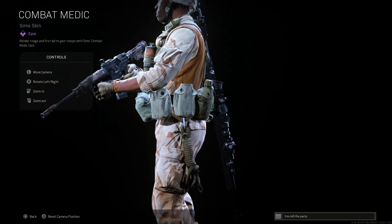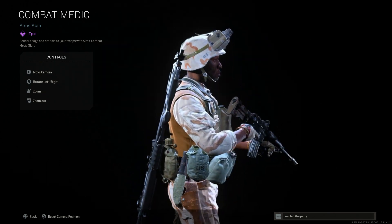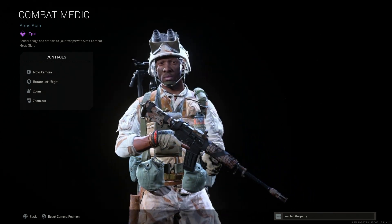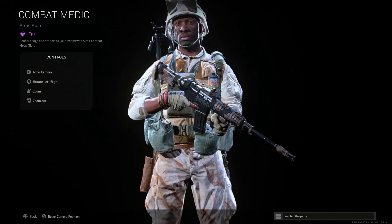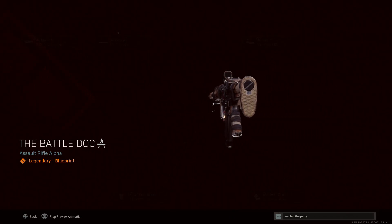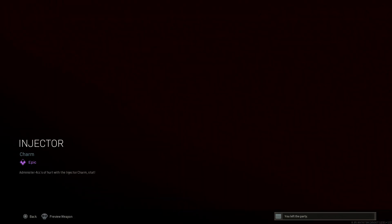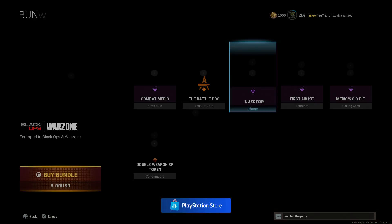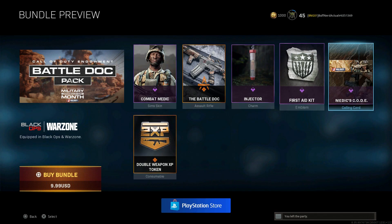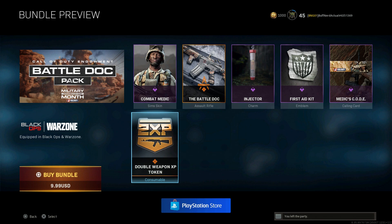The bundle comes with the Combat Medic skin for Sims, the Battle Dock XM4 blueprint — a really nice blueprint that makes the weapon look like a modernized M4 — as well as the injector charm, the first aid kit, the medic's code calling card, and a double weapon XP token.